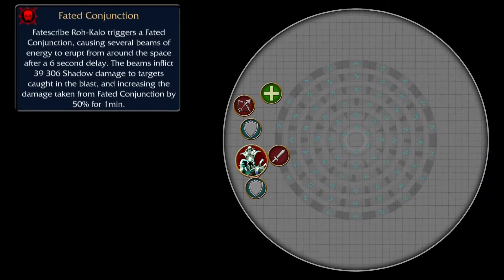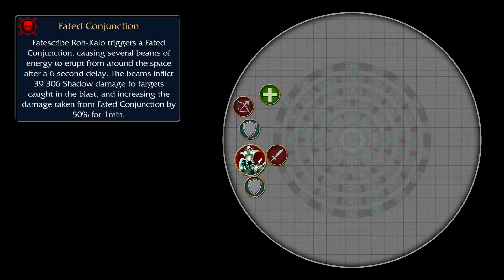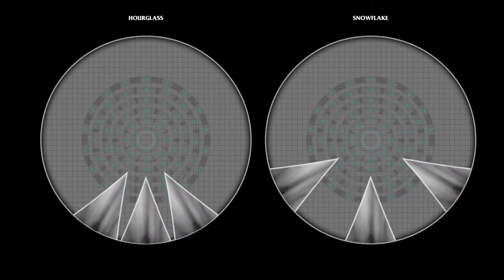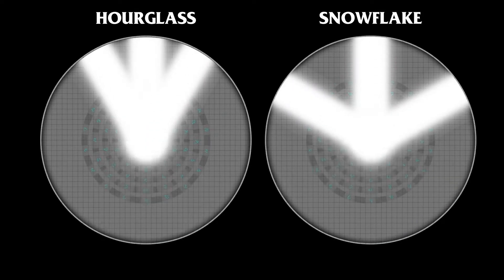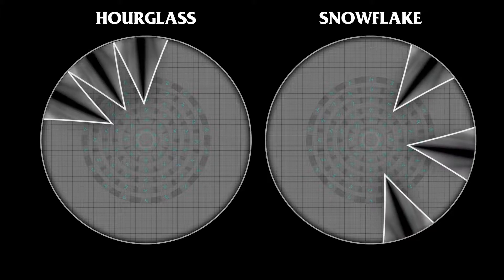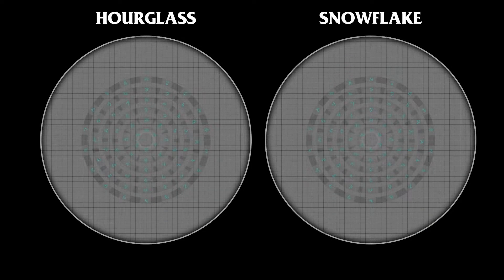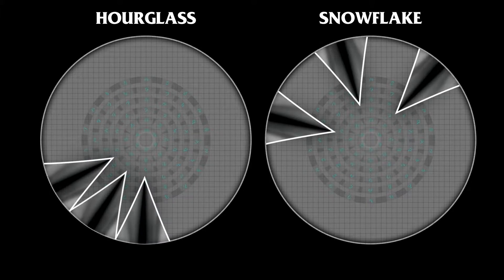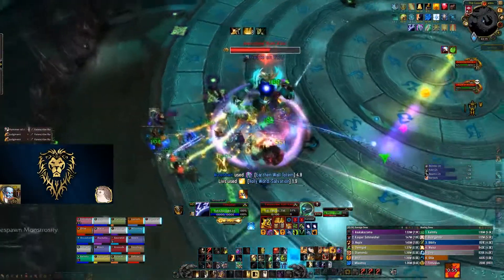Fated Conjunction will create several beams of deadly energy blasts that shoot after a 6-second delay towards the opposite side of the arena. There are 2 possible patterns: the first will form an hourglass-like shape when all 3 starting beams are close to each other, and the second will be sort of a snowflake when the 3 initial beams are spread farther apart. Those beams deal 25,000 Shadow damage and leave a debuff if you get hit, lasting 1 minute, increasing damage taken by those beams by 50%, meaning you may survive if hit once but likely die if hit a second time. Warlock Gateways are especially useful here to get out of a bad position.